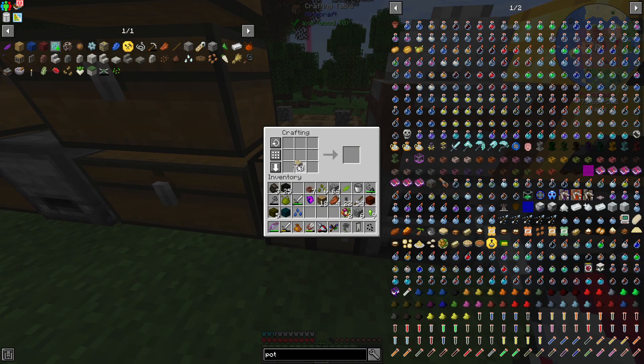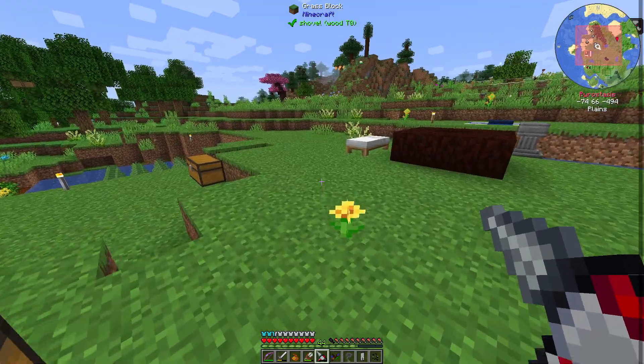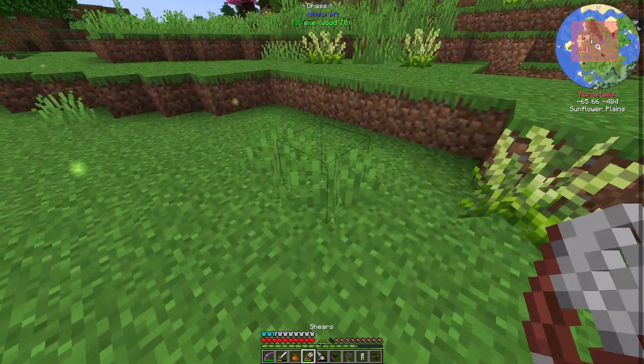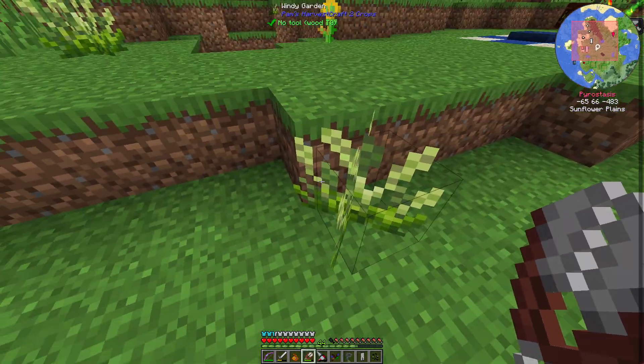Let's make a few chests. There we go — should give me four chests. And there you go — that's how you get grass, by the way, for those who are curious.